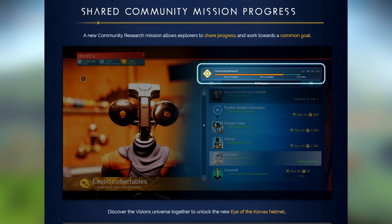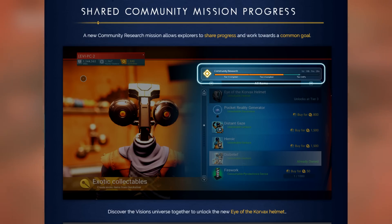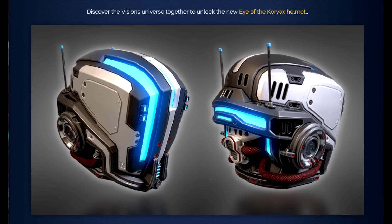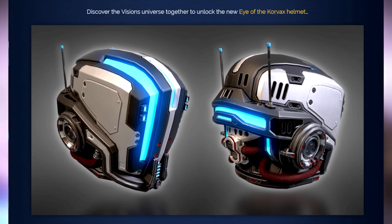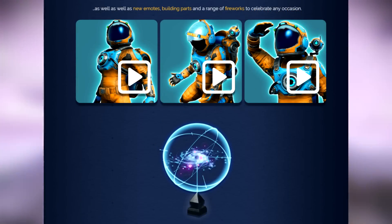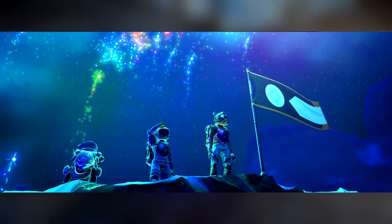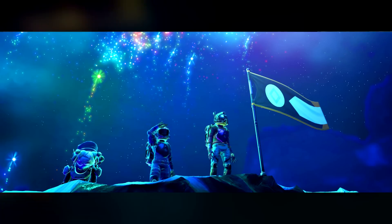Shared community missions progress is also on the list. A new community research mission allows explorers to share progress and work towards a common goal - something that was mentioned before the next update went live and is now finally introduced. The new visor, called the eye of the Corvex helmet, looks like a space toaster in my opinion, but it's a high-end space toaster with some nuclear awesome glowing parts - probably my go-to helmet once I unlock it. We also have some new emotes, building parts, and a range of fireworks to celebrate any occasion. They illuminate all over the place in all available colors.